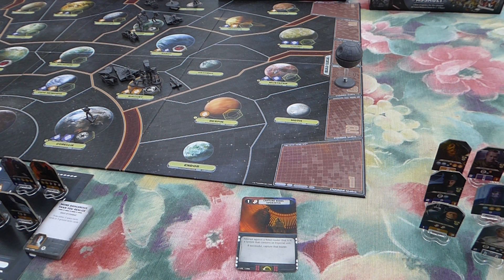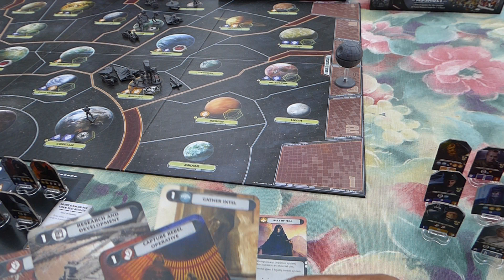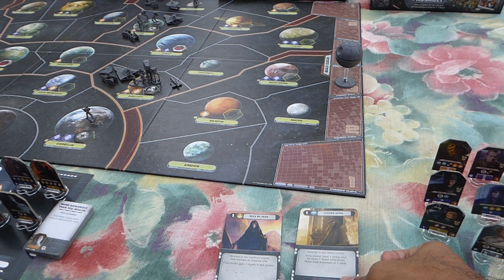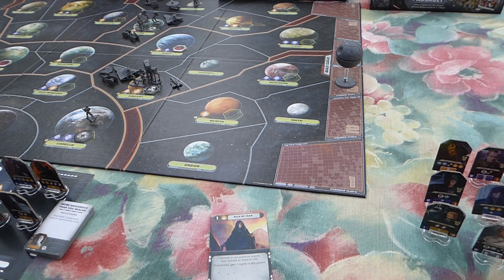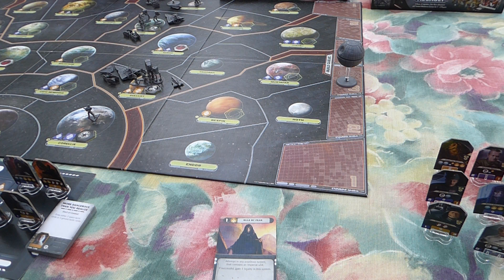If the opponent is turtling, go straight in for Gather Intel. If you can draw two probes, play this card — it will help you in the mid to late game. Whenever you get the opportunity to draw two cards off of this, you should play it even turn 1. Rule by Fear — there's a strategy which involves just playing this every single turn. I do play it a lot and it is a good turn 1 play. In the later stages of the game it becomes very important to take loyalty off the Rebels, as there are a couple of objectives that require the Rebel player to have a certain number of loyalty on the board.